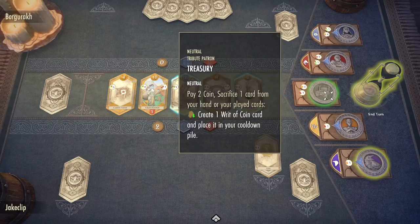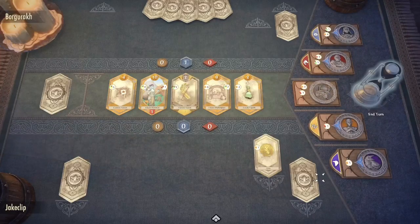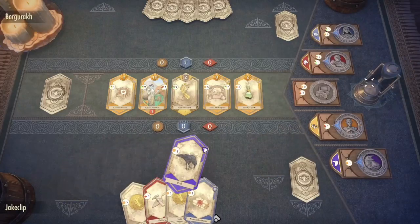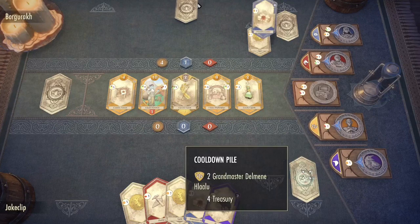A general suggestion I have for you guys: always activate this Treasury Tribute Patron, because what this does is it takes a card and converts it into a Writ Voucher, which you'll see right here. This Writ Voucher — which should move to our cooldown pile — is worth two. I know this is probably a whole lot to take in, but as we continue to talk through everything it will continue to make more sense.